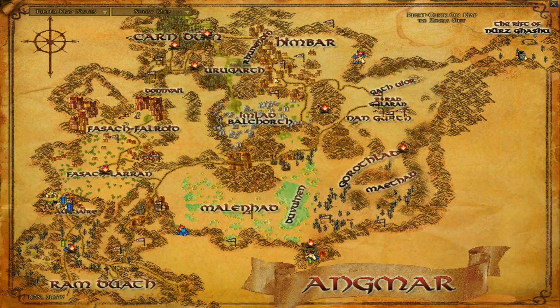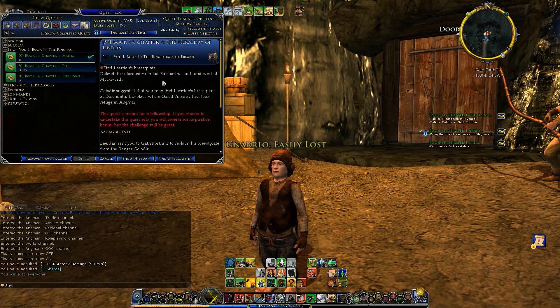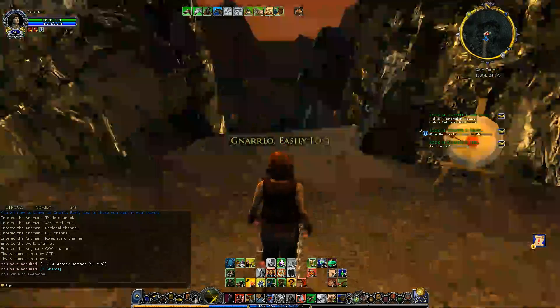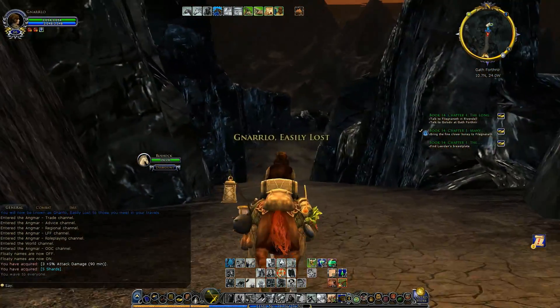All right, here we go. So we are way up here at Gath Forthnir and we are going to ride down across Hembar, take the road down by Imlad Balakorth into this area where all those dead walk. If you remember before, they had the crawling hands and the various vile whites. It's down the hill from Murkworth — I think that's the name of this dwarven outpost up in the hills. It should be right down in this area, so that is where we are going next. We're gonna have to find Dolandath — it is probably one of the barrows there.